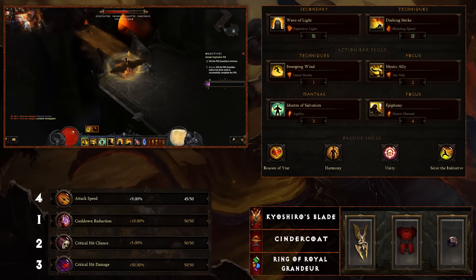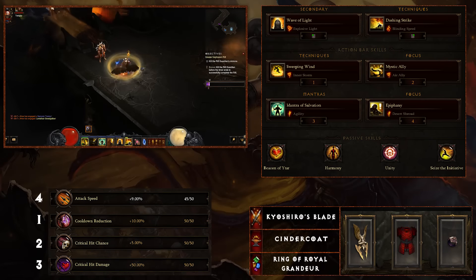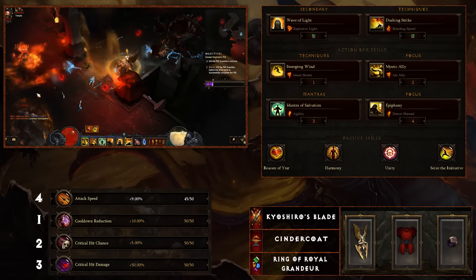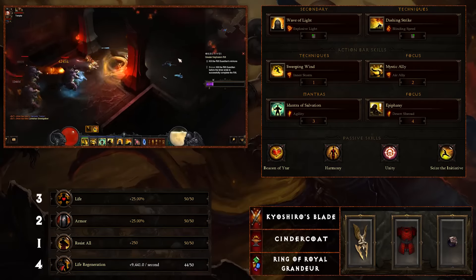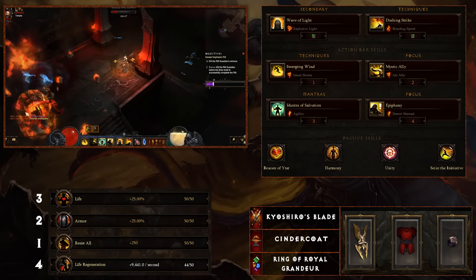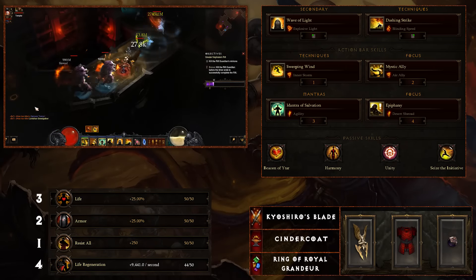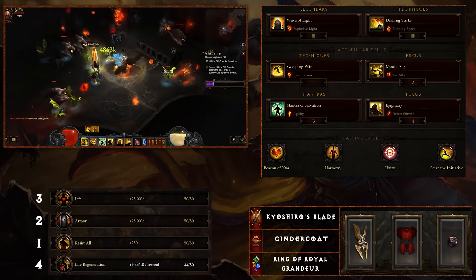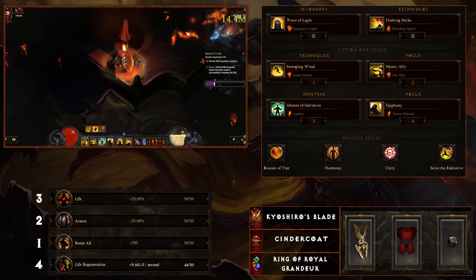You're going to want to distance yourself from enemies as best and efficiently as you can. Sweeping Wind with Inner Storm — while you do normally stay in close quarters with this, I'll go over reasons why you don't want to when we get to the gear section. Inner Storm gives you that extra spirit per second, which you're going to need because you'll be spamming Wave of Light as much as possible. For spirit, Mystic Ally with Air Ally is activatable to gain 100 spirit, which is where it really comes in.